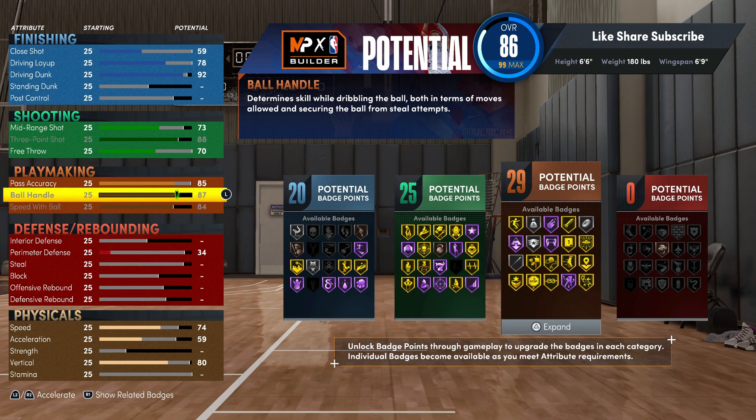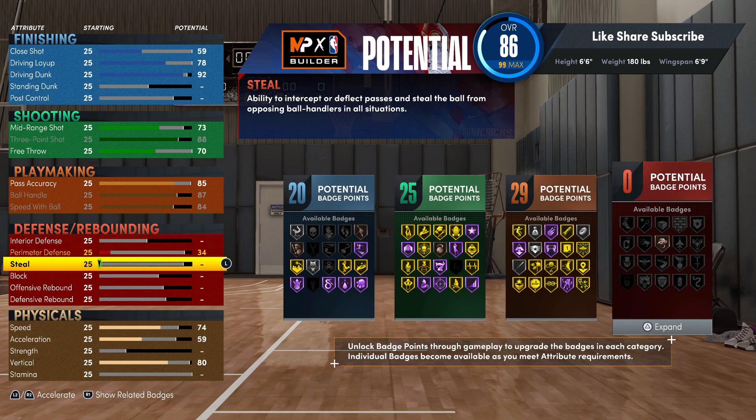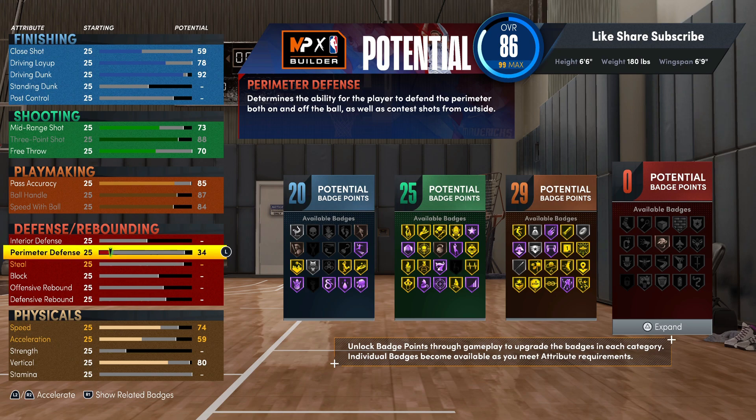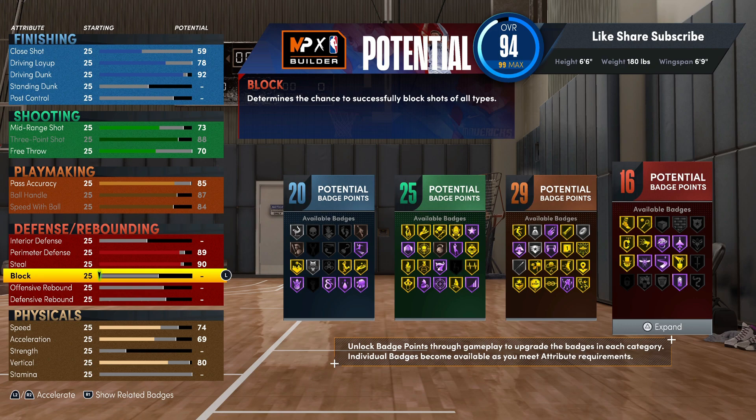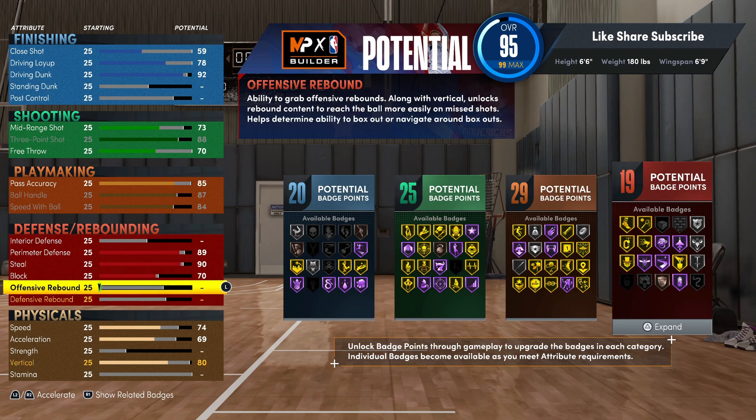With 20 finishing, 25 shooting, and 29 playmaking badges — that's some heat. On to defense: put the perimeter up to 89. That's giving you the hall of fame pick dodger badge, gold clamps, and another badge too — that's why we put perimeter up. Then go 90 on the steal. That's really all you need because you get all the benefits from the hall of fame interceptor badge without wasting extra points — a lot of people aren't even gonna be using pickpocket or getting on-ball steals.